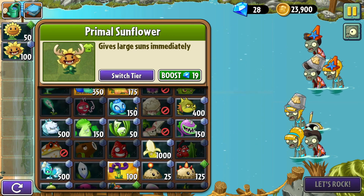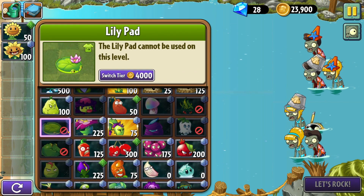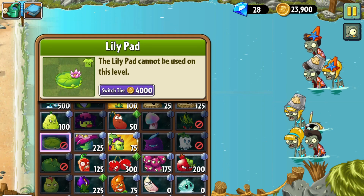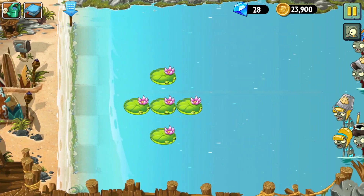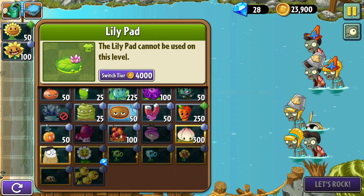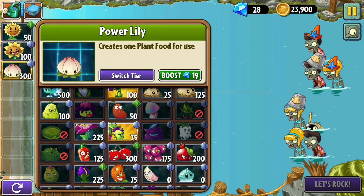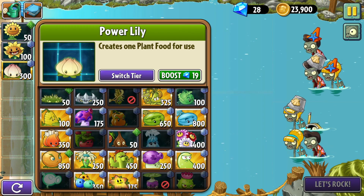Where is my lily pad at? It's one of those plants that you don't use. Oh! Okay, I see the gimmick now. I'm assuming that we have to use plant food on the lily pads in order to spread them out, because I know when you plant food on a lily pad, it creates more in an area.